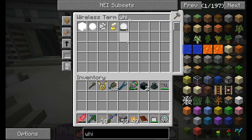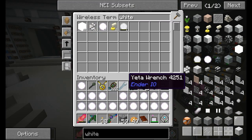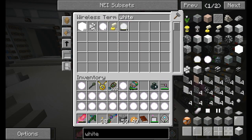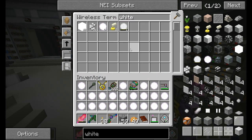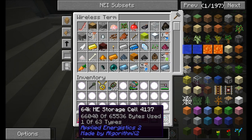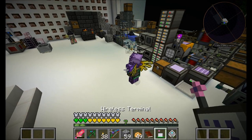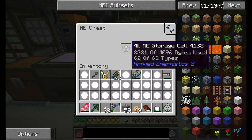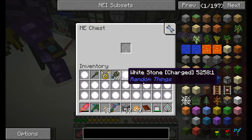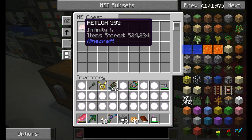There's something in this drive. One of the quest reward drives had something in it. I can put it in this ME drive if you want. There we go. Rettlow Infinity X. Oh, neat — just tons and tons of these potatoes. That's cool.